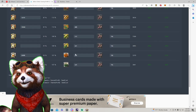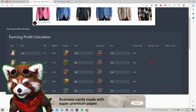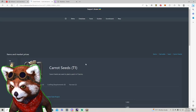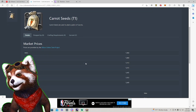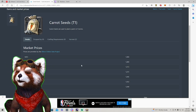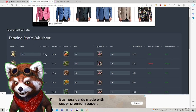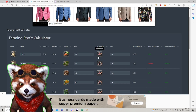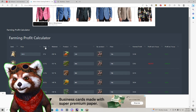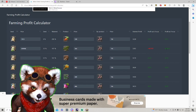The farming profit calculator does a lot for you automatically and gives you the formula. It shows a price of 1,913 as the cost and 358 as another figure. If you click on a carrot seed and pull market prices, it populates. The farming profit calculator also pulls data from the Albion Online data project. You look at the values it produces that can then be sold, and it tells you profit without focus versus profit with focus — 0% and 200% respectively.